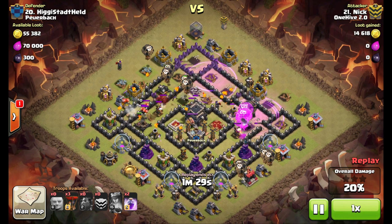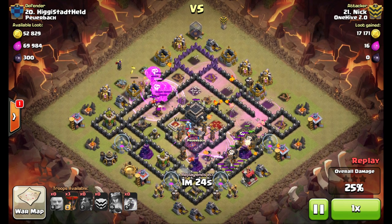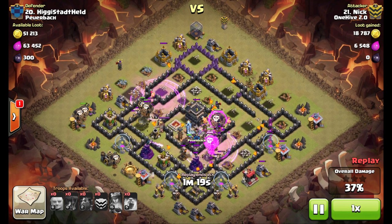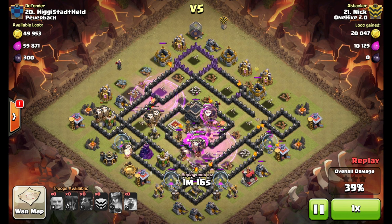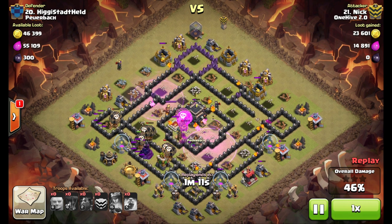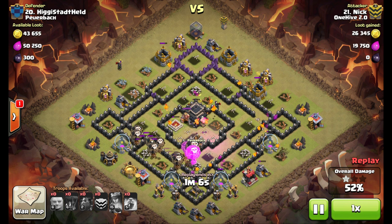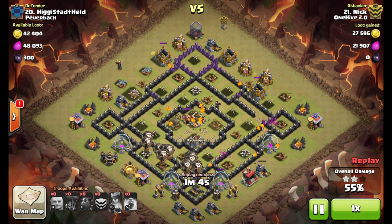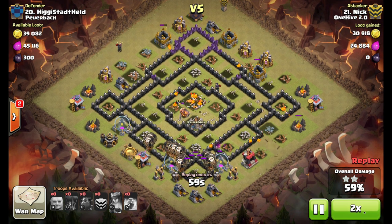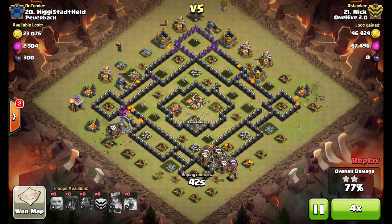Down on the bottom right he drops a couple balloons — maybe just a tad late, but it ends up working out. They push right back into the core to start taking out the teslas. All rage spells are down, a couple of balloons for the back side, and there's nothing left to take out the remaining balloons. Plenty of pups left for cleanup — he even has a hound that ends up not popping, which is good and bad, but he's got plenty of pups so enough time and DPS to get the job done.